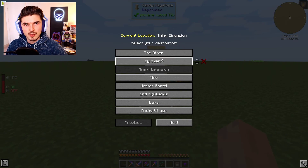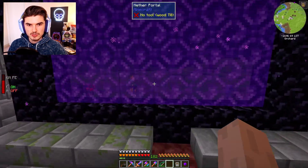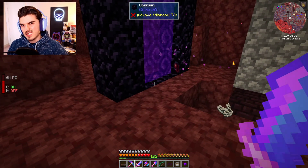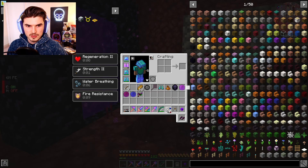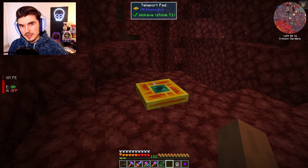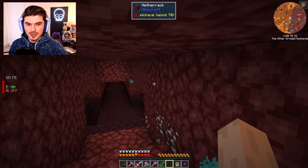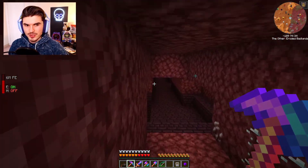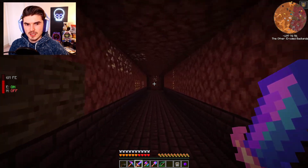We're going to use our waystone here to get back to the swamp, and then head to our nether portal. With this, I could move the waystone to be inside the nether itself, but I kind of like seeing the outside of it. This is where the differentiation comes in with these portals — in the overworld when you place it down you go to the mining dimension. But if you place it in the nether and shift and right-click, it brings you to a very, very interesting dimension, and as you can see I've already been here as well.